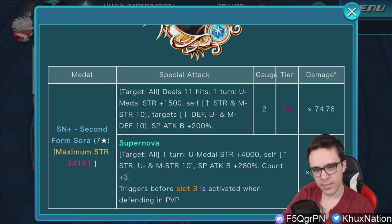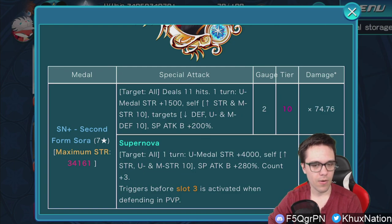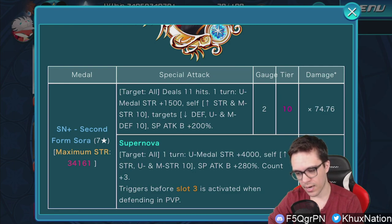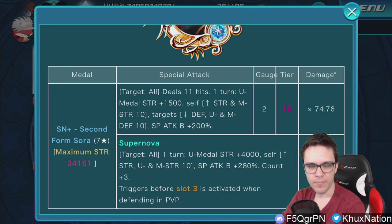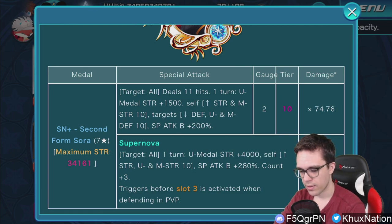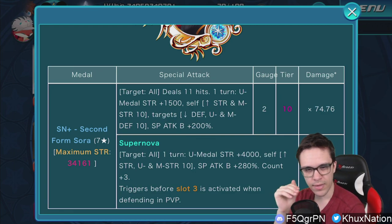Next up is the Supernova — the fact that it provides plus 4000 upright metal strength. This is huge because it's essentially almost an exact copy of Kingdom Hearts 3 Kairi B. Kairi B's Supernova provides plus 5000 upright metal strength for one turn, so it's 1000 metal strength less, but this medal is significantly better overall as a metal even though the Supernova is just 1000 metal strength short.